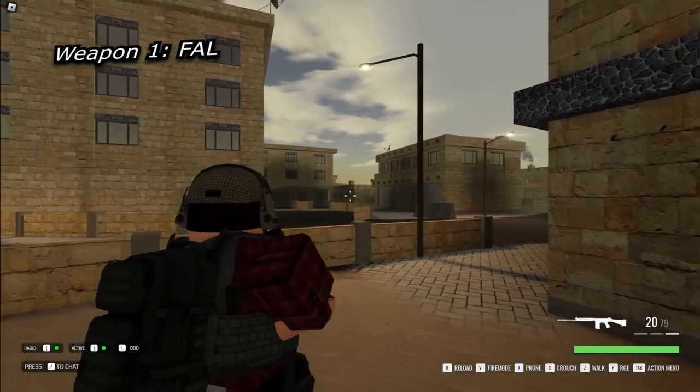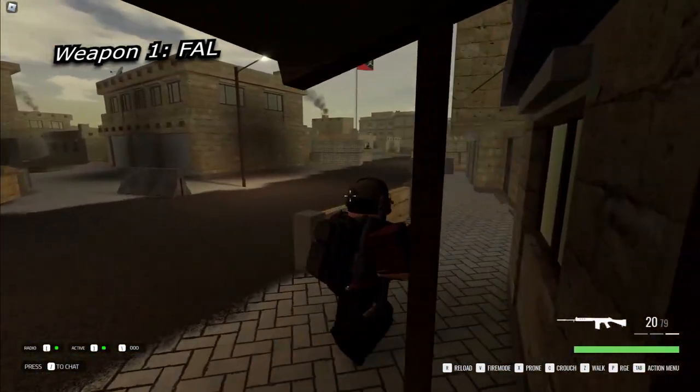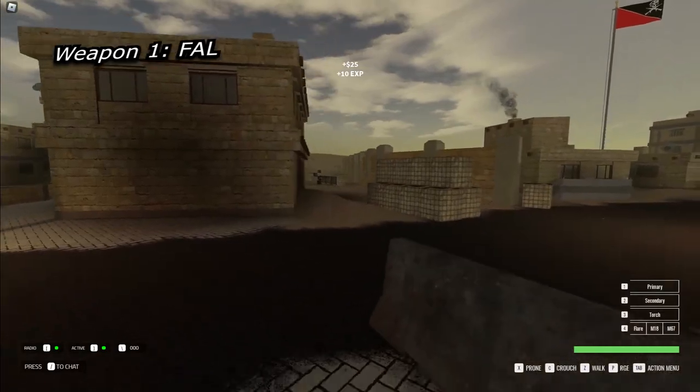There's a fire rate of 600 rounds per minute and a base mass of 5.32 kilograms. I chose the FAL over the SCAR-H because while the two are very similar, the FAL costs much less. This leaves the player with room to purchase attachments and make the weapon even better.